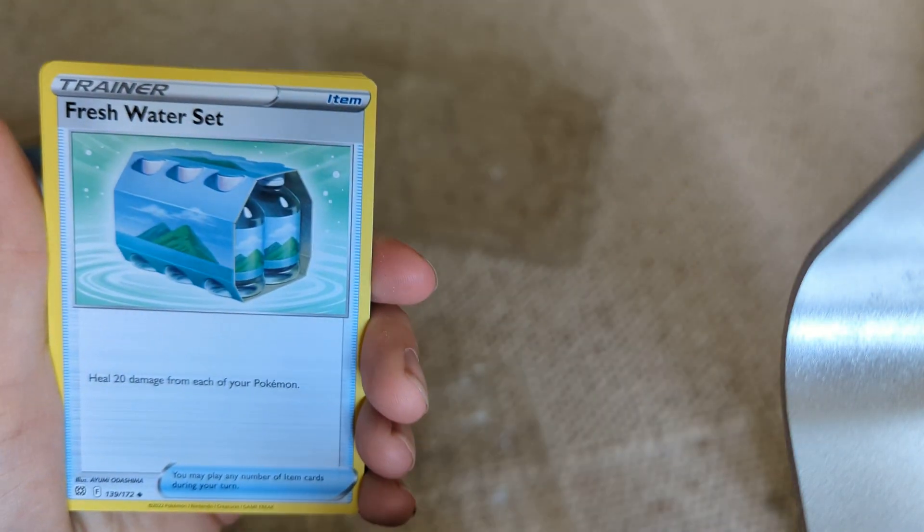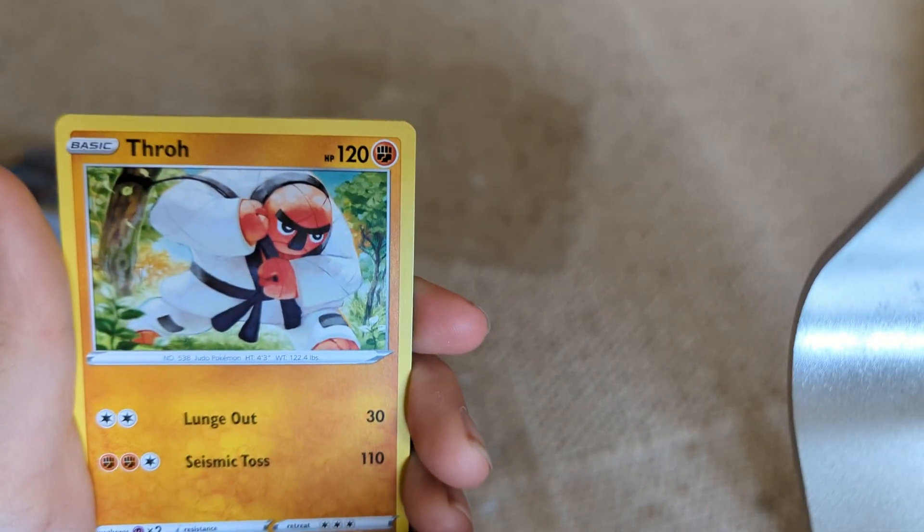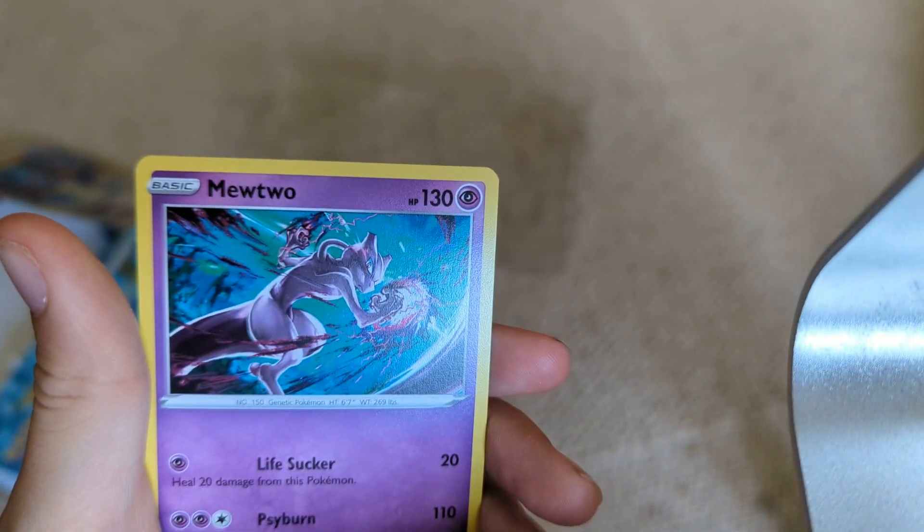Okay, now for the first pack of Brilliant Stars — can we get anything good? Brilliant Stars is a good set. White border again, that's annoying. The thing about Pokemon is you're not always going to get something good, so you have to just accept that and have fun with it. Freshwater Set, Starmie, Turtwig, Piplup, Shroomish, Thraw, Castform, Fracture, then a Mewtwo — Mewtwo's alright I guess.